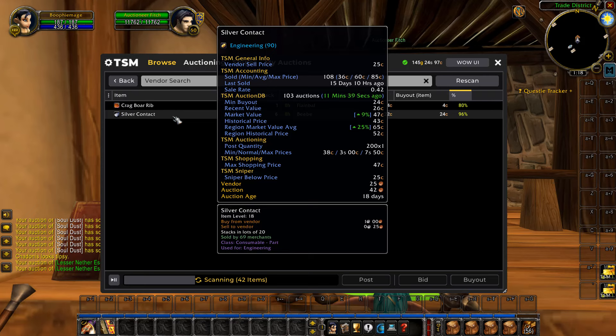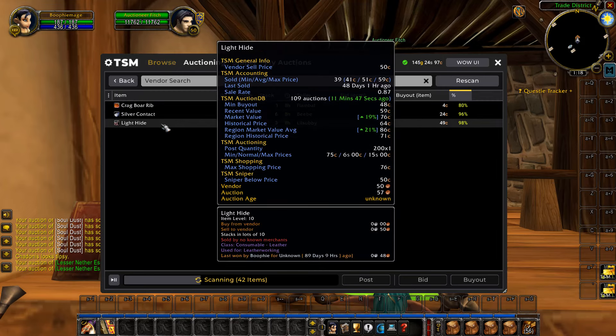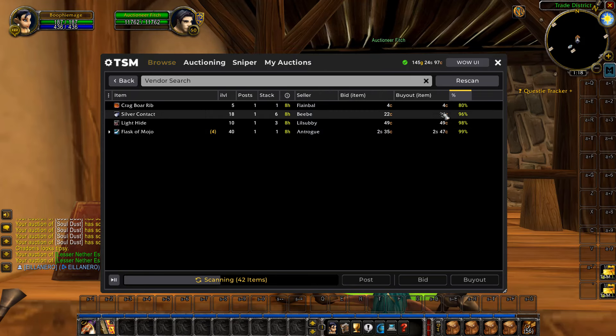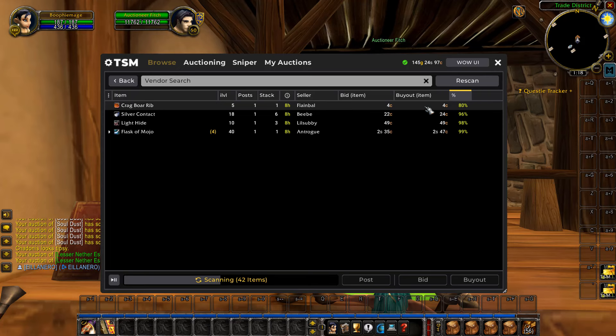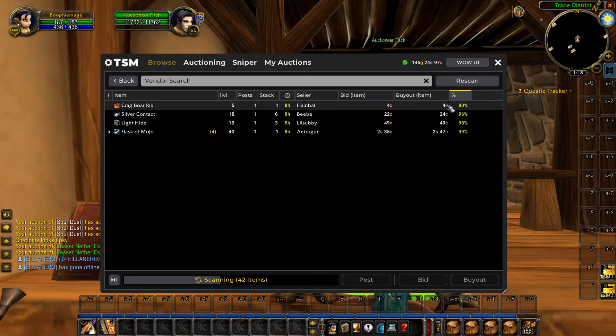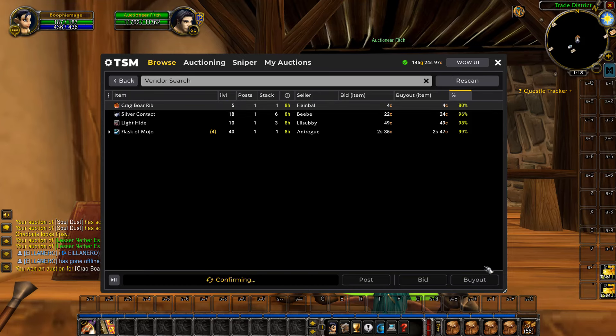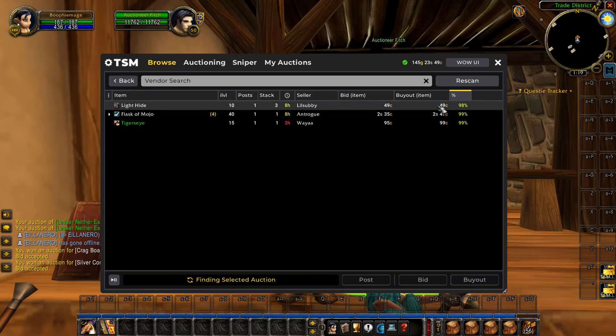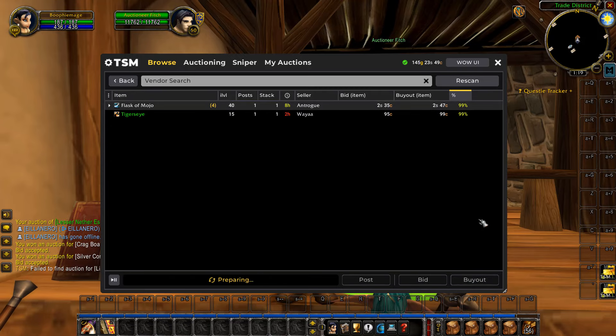If you have a second account this is really good, and even if you already have gold it's a good way to make some free gold on the side. But if you are a brand new player to Season of Discovery and you need some gold while you're leveling, this is a great way to make some gold in your spare time. You'll run the vendor search scan, buy items as they pop up, and if you don't have much gold you can spend it all, vendor the items right away, then come back and keep doing this until you have a decent amount of gold.